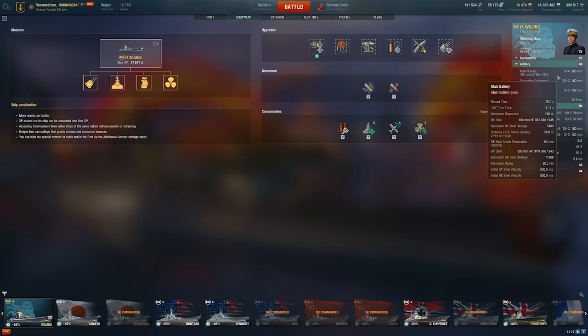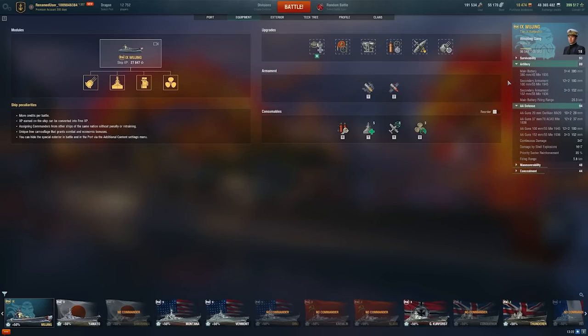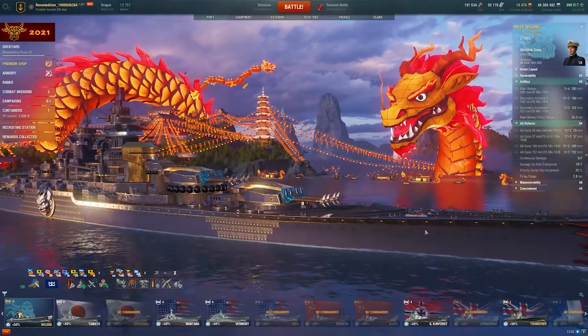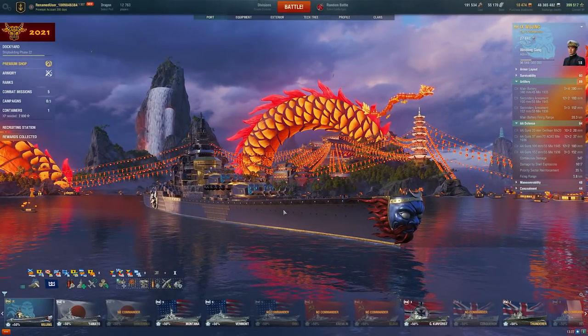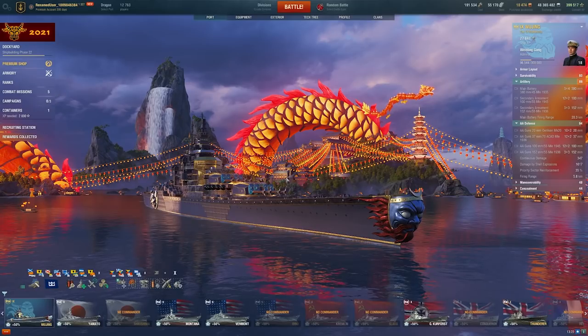Just to talk a little about the original Alsace — it had a base reload of 28 seconds and 0.2 better Sigma, so original Alsace was kind of OP and a ton of fun to play, with secondaries or with the gun aiming accuracy build. They nerfed it, and it's still awesome. In fact, because you have Deadeye now, it's actually making it feel a little bit more like original Alsace, just with a bit worse reload. It feels pretty nice.